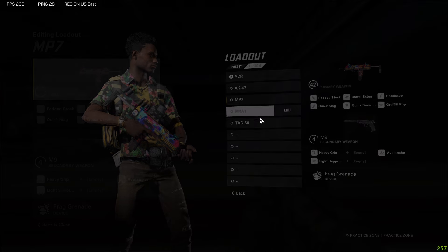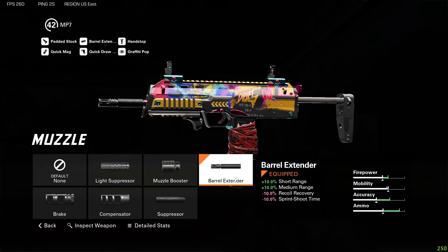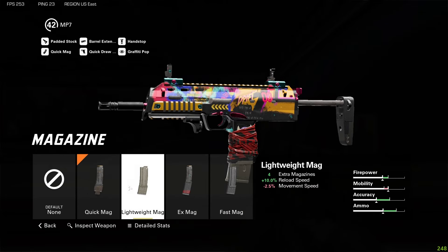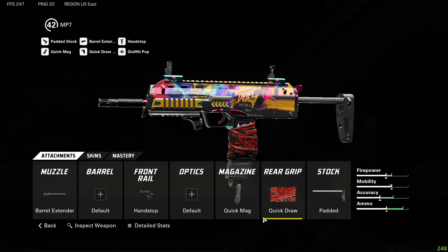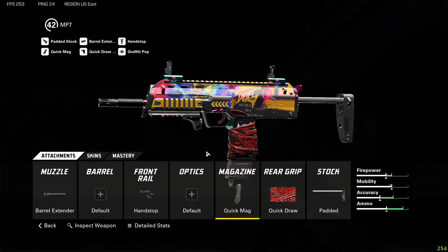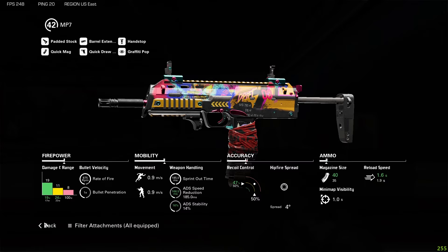Moving on to the next weapon — the MP7. I think this is the best SMG in the game. If you enjoy that run-and-gun play style, this class is perfect for you. I have the barrel extender muzzle, hand stop front rail, quick mag magazine, quick draw rear grip, and padded stock. You'll notice I'm not running an optic because the iron sights are really good on this gun, which frees up an extra attachment slot. This build focuses on getting your gun up quickly while being accurate with a bit more range.